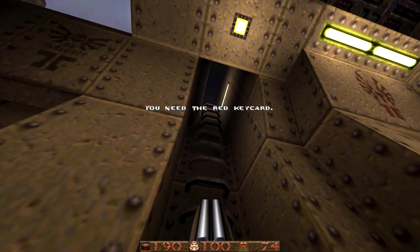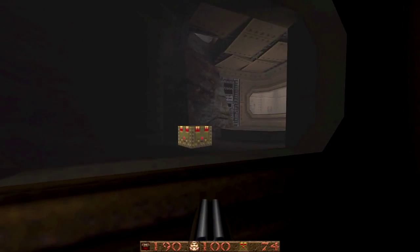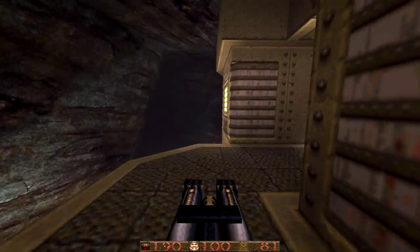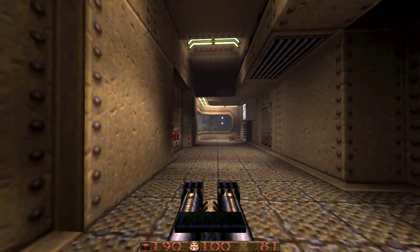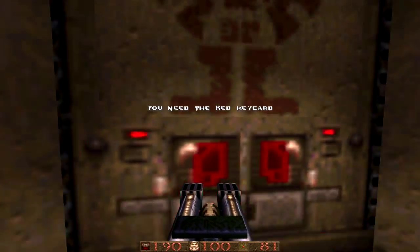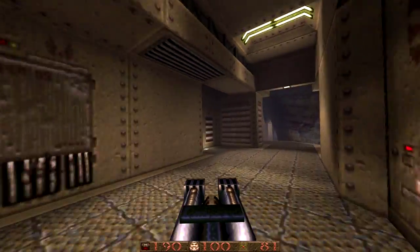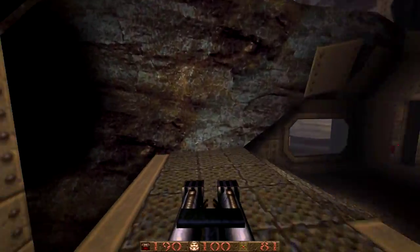Now we have a red key. I love the use of glass — it's really simple but taken for granted in modern games. It's just a great way to show areas you don't want the player to get to yet. Things like fences in Half-Life serve the same purpose, and glass as well.